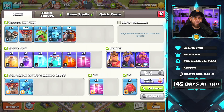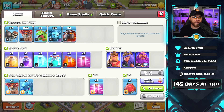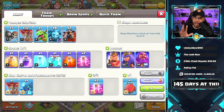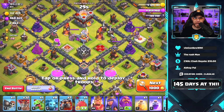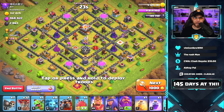With the Electron strategy, we realistically want the balloons cloned so they can fan out around the electro dragon and take down surrounding defenses. Even though the electro dragon is very tanky, it can only absorb so much damage by itself. Now that we've covered the clone spell basics, let's do a live attack. I currently have a level 3 clone spell and level 1 haste spells — not ideal — but we're about 145 days in as Town Hall 11 and trying new things.